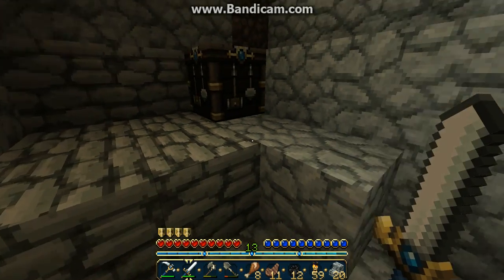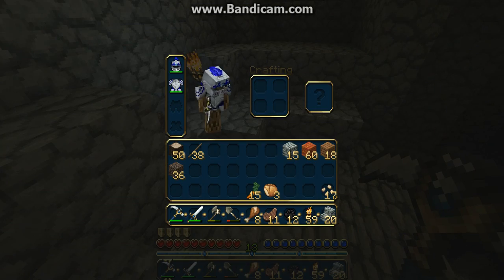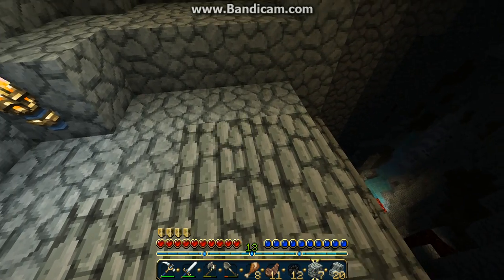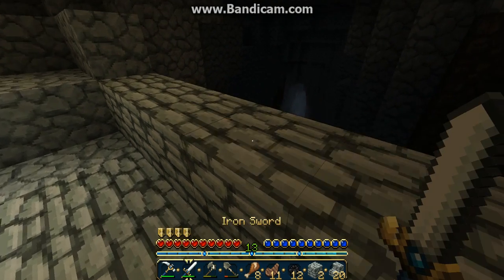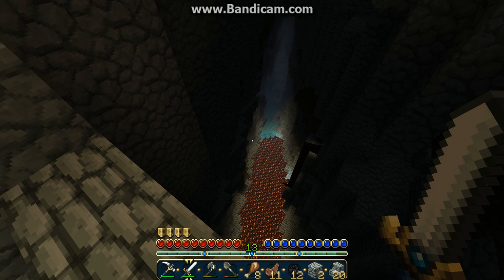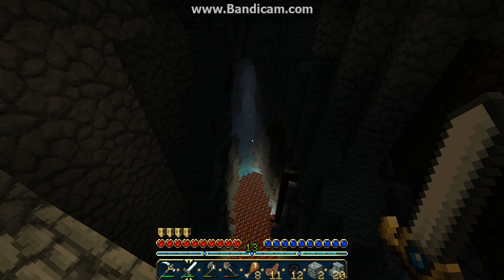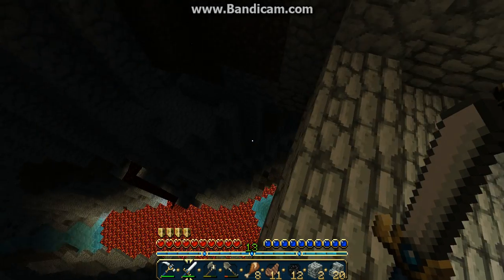Look at that! Let's just clean this up — let's put a wall right here so we won't fall. Can you see diamonds? I see iron right there! Diamonds — where are diamonds? There's a bat. Coal, lots of coal, that's all I see.